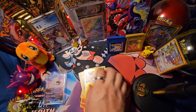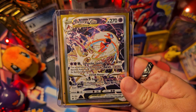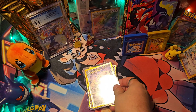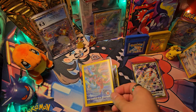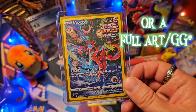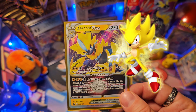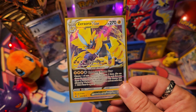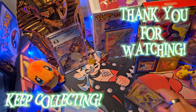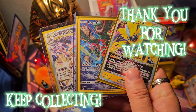All right, guys, here are the pulls that we got. So we pulled a Deoxys V-Star — amazing art, look at all that detail. And then our second pull was an additional Deoxys, but this one's not V-Star — I think it's an alternate art. And then last but not least, we pulled a Supersonic, aka Zeraora V-Star — awesome looking card. As always, friends, thank you for watching. Keep collecting, take care of yourselves, and I will see you on the next video. Bye-bye.